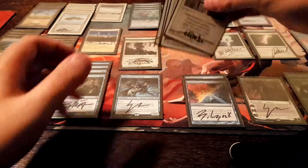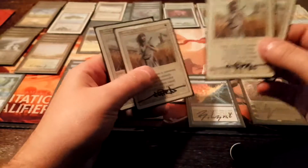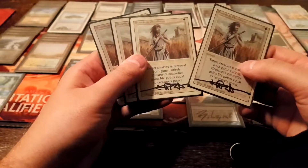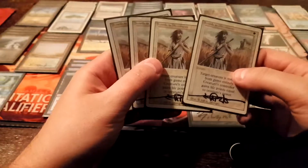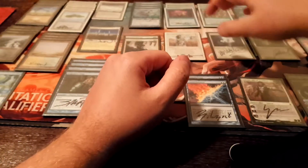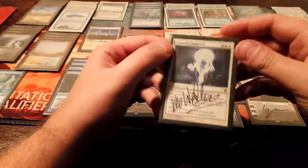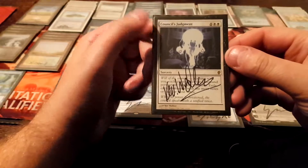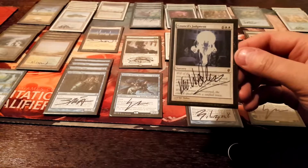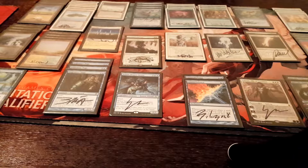I have four copies of Swords to Plowshares — pretty typical. Some people might play three in the main and one in the board, but I just play the four. There was even a point where I used to play one copy of Path to Exile as well, when the removal just needed to be that high — it was with Elves everywhere. My one-of Council's Judgment is just a catch-all card. True Name Nemesis? It gets rid of opposing planeswalkers, anything with Hexproof doesn't matter. It's very convenient, very powerful. Three mana is a little clunky, but it does what it does really well and it's very worth it.